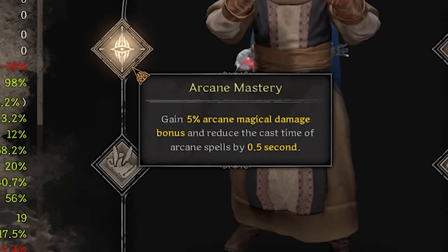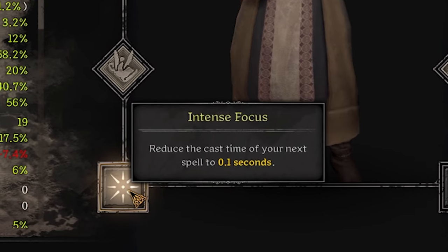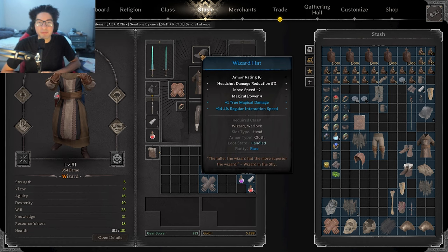The perks for this build are Arcane Mastery, Quick Chant, Spell Overload, and Sage, and for the skill we are using Intense Focus. Here are the spells that I was using, and finally here was the gear that I was using for this build.